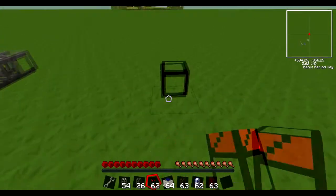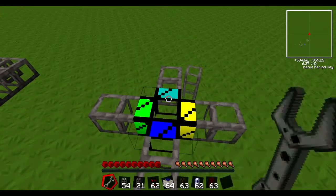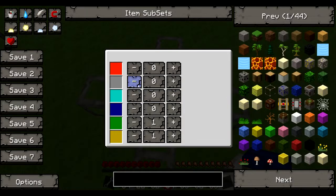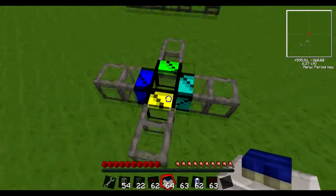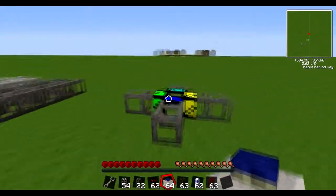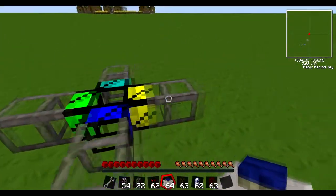Next up is quite a fun one: an item distribution pipe. If you right-click on it with something other than a pipe in your hand, you get an interface that lets you change how many items go to each side. You can see there are colours: green, yellow, blue, and light blue. So say you want 40% to go to light blue, 40% to dark blue, and 10% each to green and yellow — four go one way, four another, one and one, and it keeps repeating procedurally.